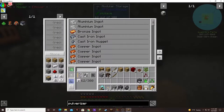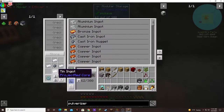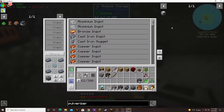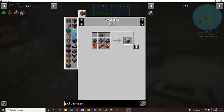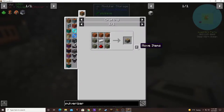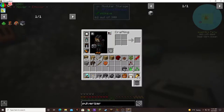I'm going to get a piston — machine frame, redstone flux coil, and two copper gears. What am I missing? Piston — I thought I made a piston. I don't have enough wood.